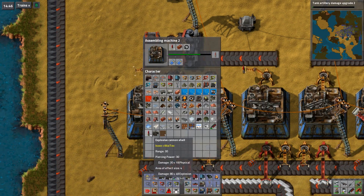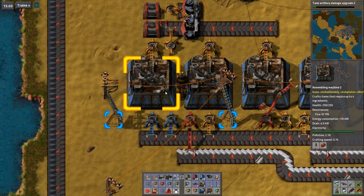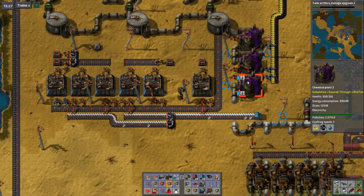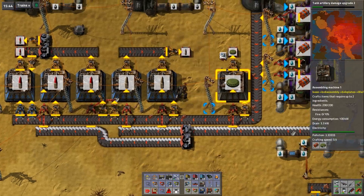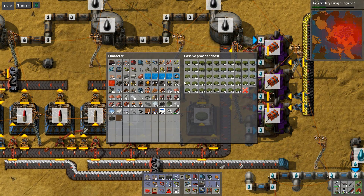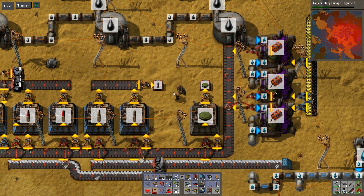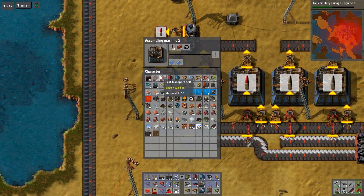There's still 100 in there, so I should get 10 more as soon as we get enough explosives from these guys. I should also bring some mines with me - they're useful in combat. Then again, I don't have the personal roboport yet, so I can't automate the construction robots to place them for me out there. I can only do it in here in the construction area.